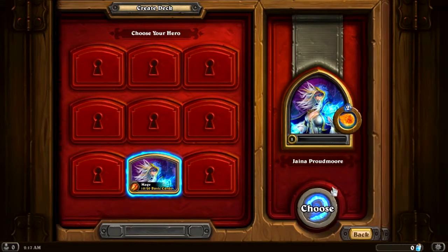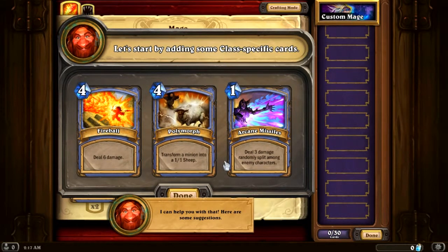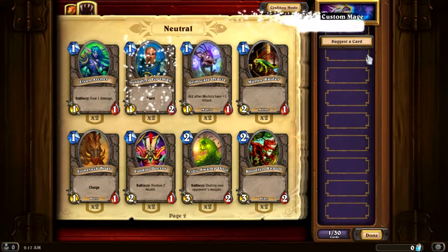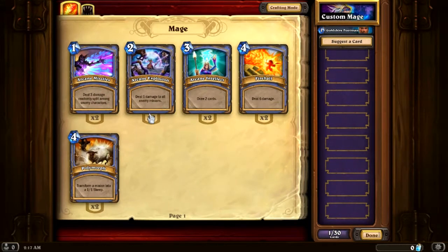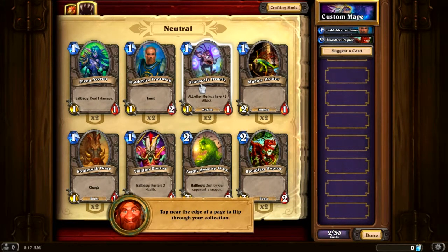I do like this little fireball thing, so that's pretty cool. For one mana, I want to start with the taunt card. Classes — all I have is just these two pages. It says I'm gonna need 30 cards and I don't even have 30 cards to choose from. Tap near the edge of a page to flip through your collection — oh! Let's get rid of that then. I'm gonna have to throw in another taunt.